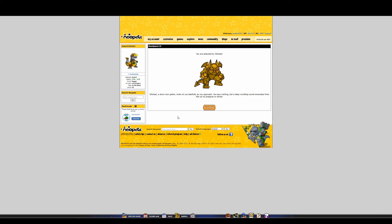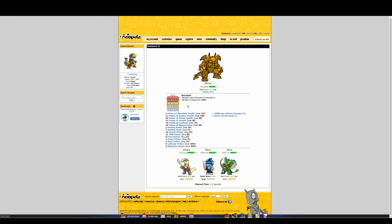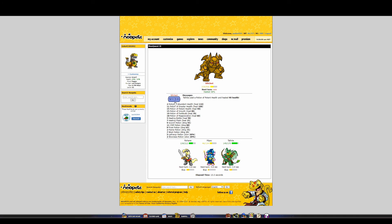Siliclast — a stout rock golem looks at you balefully as you approach. He says nothing but a deep rumbling sound emanates from him as he prepares to strike. He's got 400 to 500 health — more than Scuzzy had — and he's hasted himself. Might want to start thinking about doing that myself. He's really resisting the scorch potion; that's not doing anything. Maybe I should switch to regular attacks with Mipsy, but she needs to heal herself first.